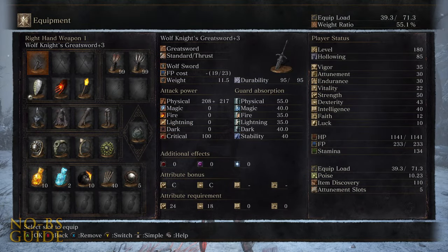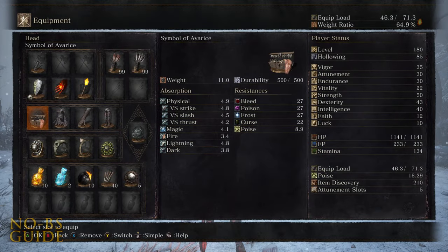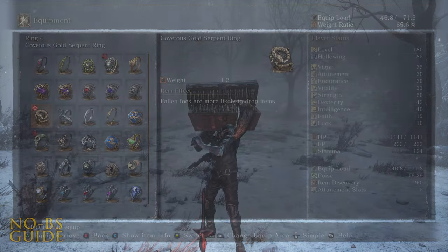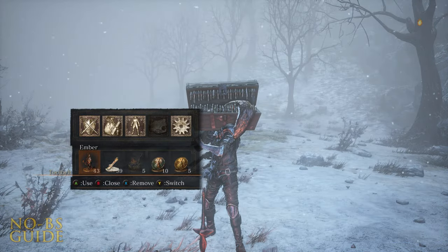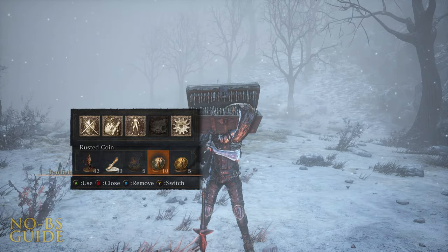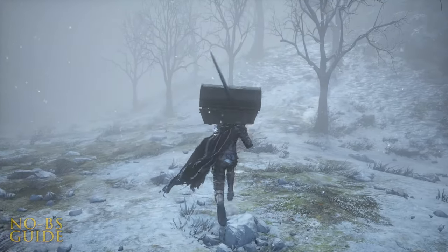It really helps to equip anything that boosts your luck. The Symbol of Avarice coupled with the Covetous Gold Serpent Ring helps. You could also equip the Crystal Sage's Rapier if you got it. Also, be sure to use those rusty coins for a greater chance of armor drops. All that together and you'll have the complete set in a few minutes right here at the beginning.